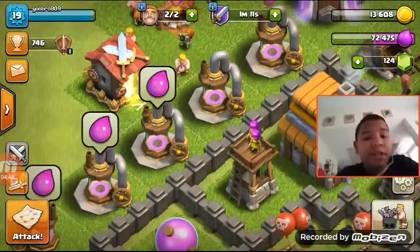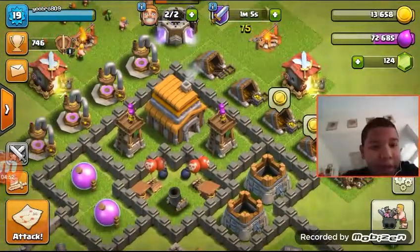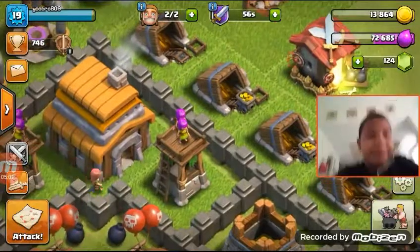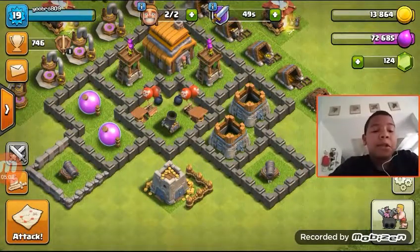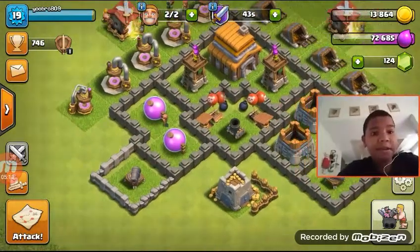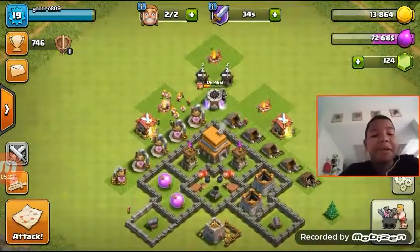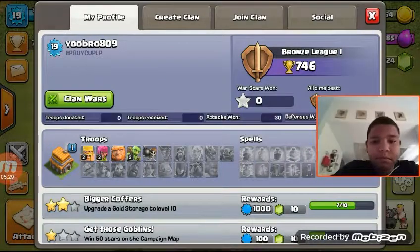You guys see all those gems up there — I earned all of those by grinding. My friend told me to download the game and said he was really good, so I let him play at the start. He upgraded things to like level five and level three and I was left with one or two gems. I was planning on saving up two hundred gems, so I had to destroy trees, logs, and obstacles to get more.